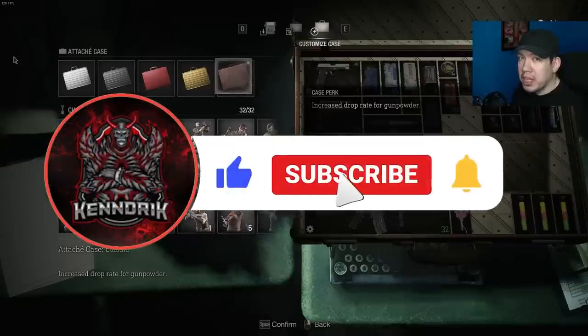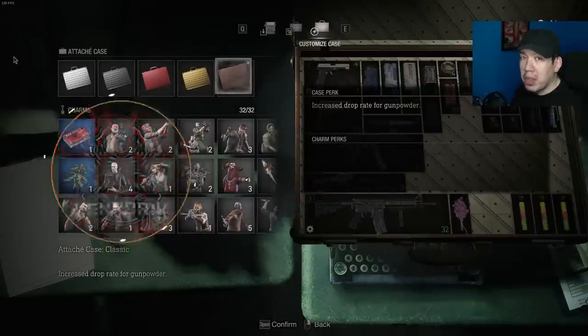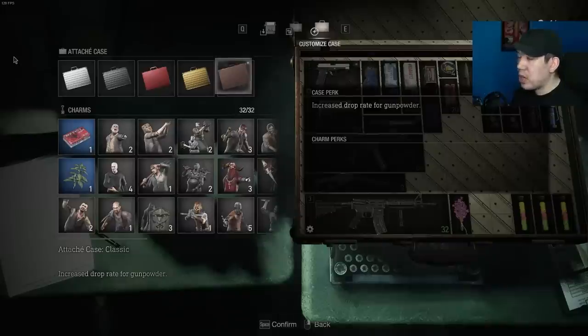Resident Evil 4 has a lot of bonuses that you guys can use in your playthroughs, and today we're going to be going over the charms specifically — to see exactly what each one does and kind of how they work. There's some confusion about whether or not their bonus effects can actually stack on top of one another, and we're going to go over that to show you exactly how it works.